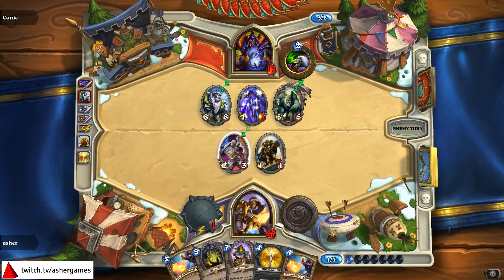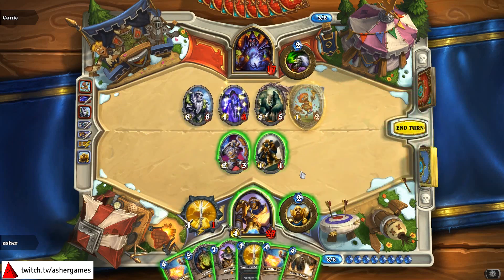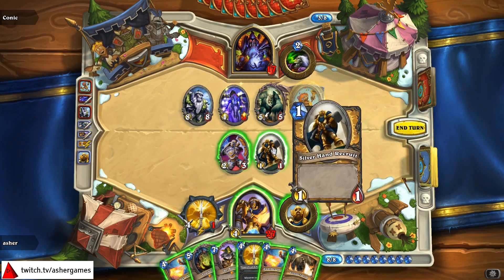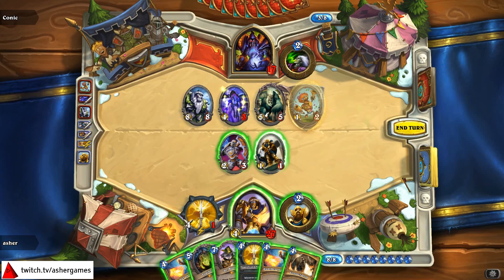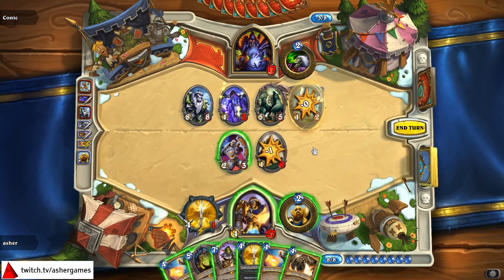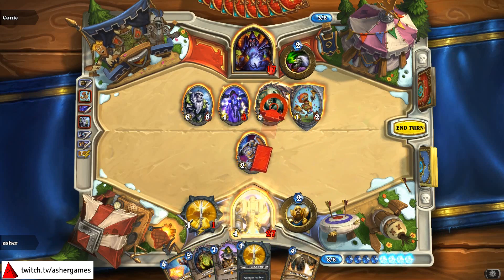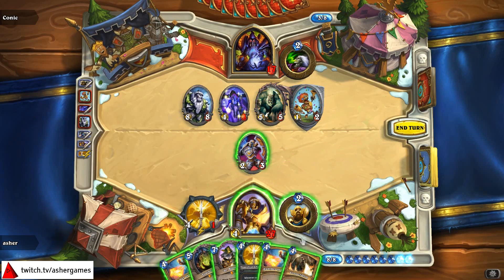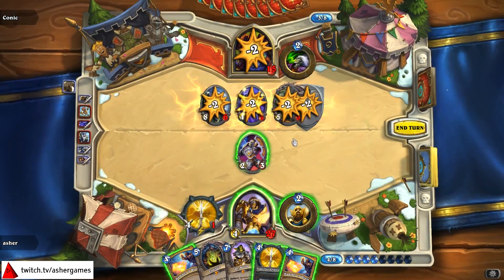Sometimes you get a Novice Engineer for 2 mana, and sometimes you get a King Mukla for 3. I have the cards to answer it at least. Now that's more exciting. Alright, what is the play? That's not the play I want to see. This is probably a done game. Consecration is pretty good. Let's think about this — if I attack into here and Consecrate, I can clear everything except for his Giant. Obviously the Giant is the biggest threat.